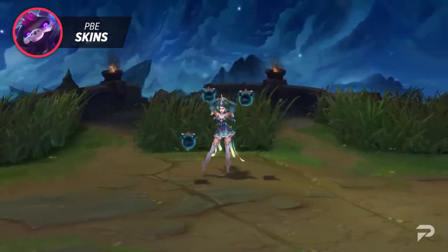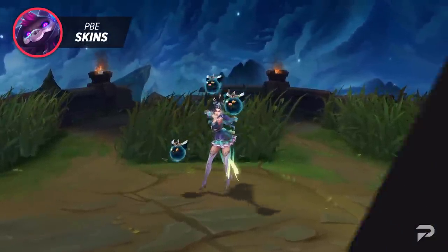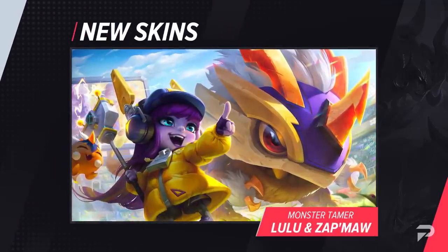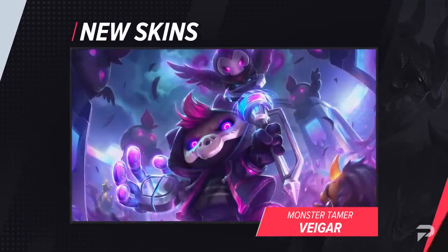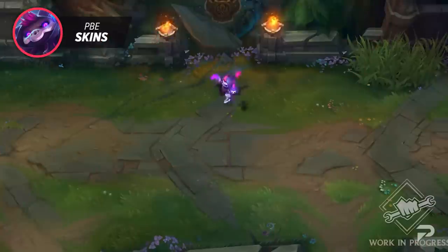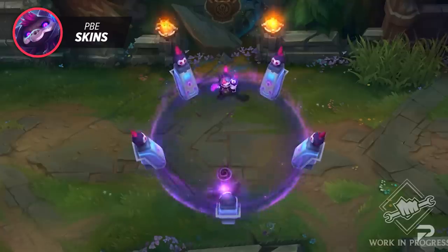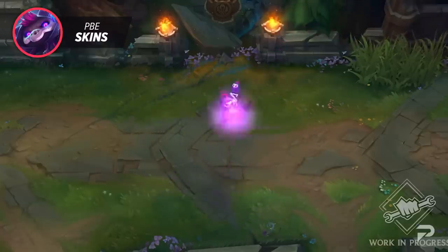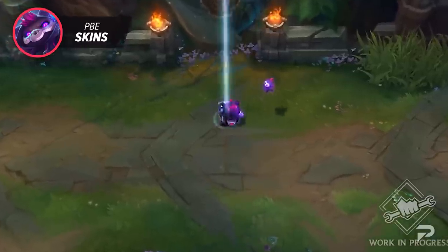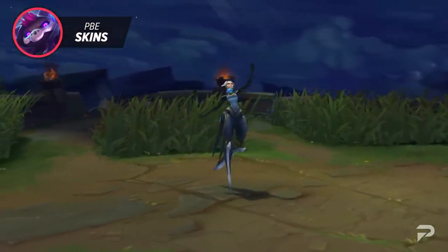Moving on, we've got some cool additions to the Monster Tamer universe. The new skins feature Monster Tamer Lulu, Kog'Maw, and Veigar, with splashes showing them in stadiums waiting to battle one another. These skins will feature new models, textures, visual effects, and sound effects, and are likely to receive chromas. As of now, these three are the only confirmed ones.